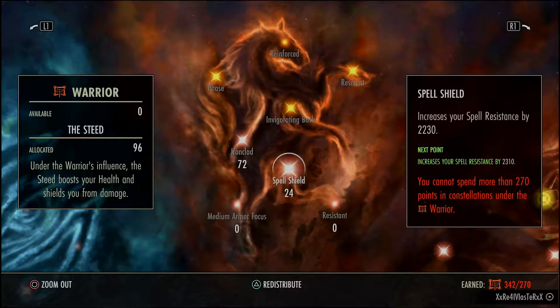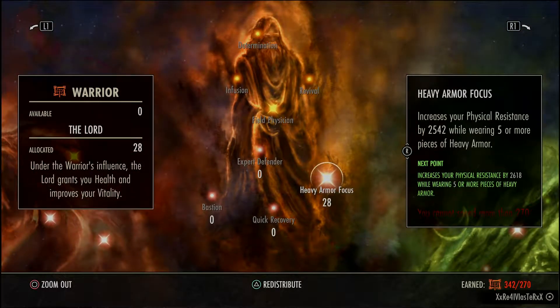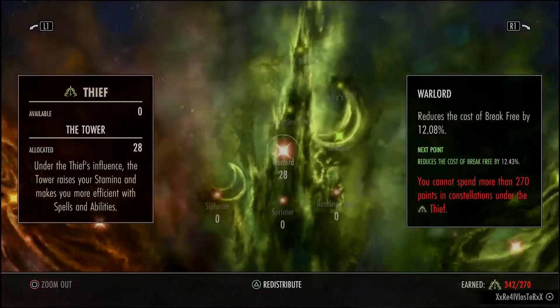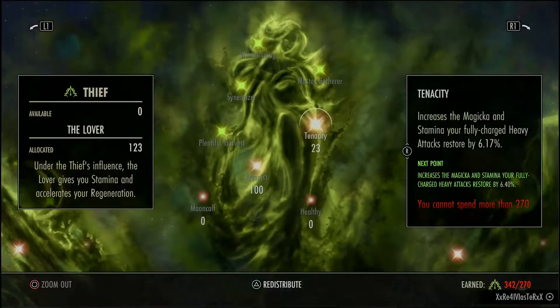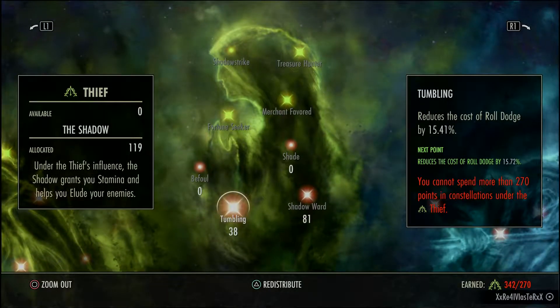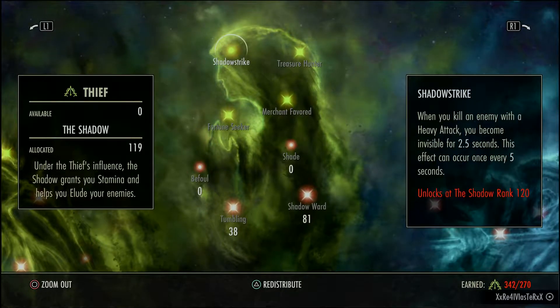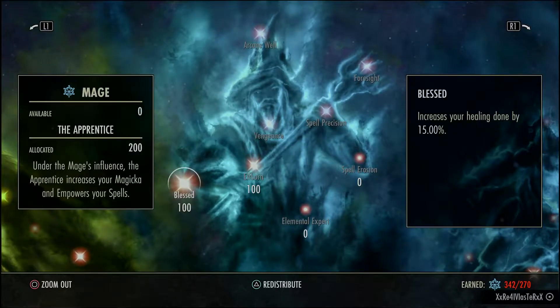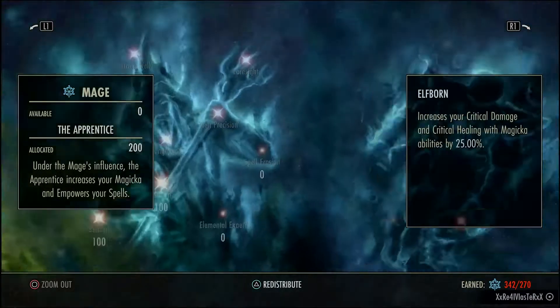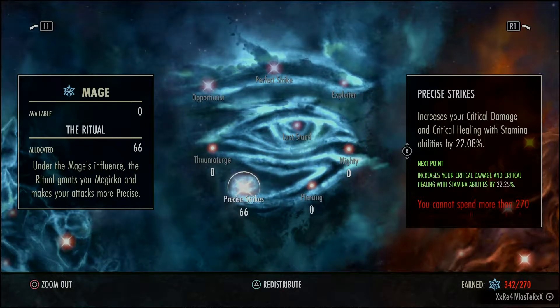For Champion Points: 72 Ironclad, 24 Spell Shield, 48 Thick Skinned, 49 Hardy, 49 Mental Defender, and 28 Heavy Armor Focus. This is planned so that my Physical and Spell Resists are almost exactly the same — kind of nice. Break Free I only put 28 because you're not breaking free a lot. 23 Tenacity, 100 Arcanist — the reason I have that is for Wind Running, so you have the Movement Speed and Health and Magic Regen when sprinting. I got 38 Tumbling, 81 Shadow Ward — you'll roll dodge a ton in here. I got 100 into Blessed, 100 into Elfborn, just 4 into Mastered Arms as leftover, and 66 into Precise Strikes — I put that in for my Vigor ticks.